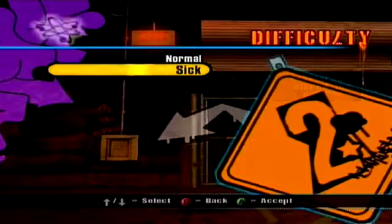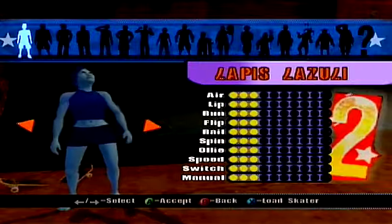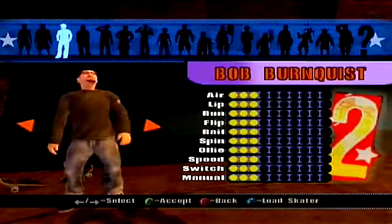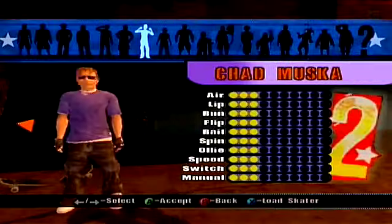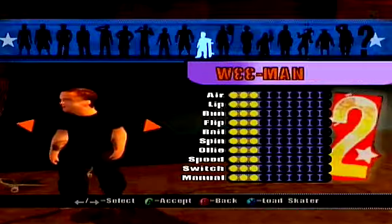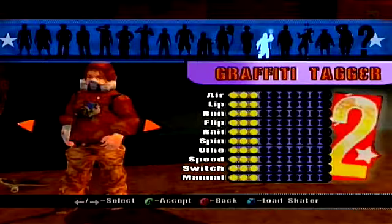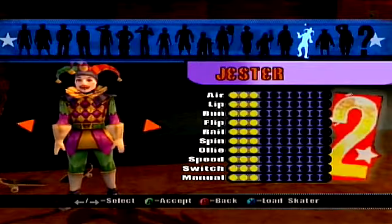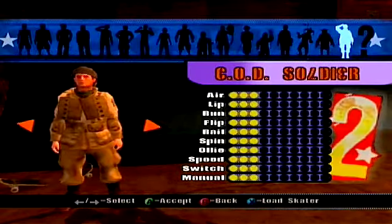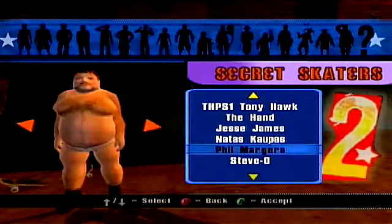What is Classic Mode? Well, we can't do easy — we can only do normal or sick — and we get to choose our own skater. Classic Mode is basically a new thing in Underground 2. It was not in Underground 1. It's basically a completely new campaign that plays just like how it did back in Pro Skate 1 through 3, where you jump in a level and do predetermined objectives. Yeah, if you've played Tony Hawk before, you know how this goes.